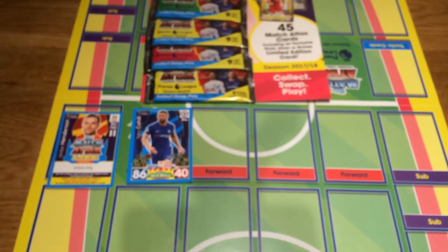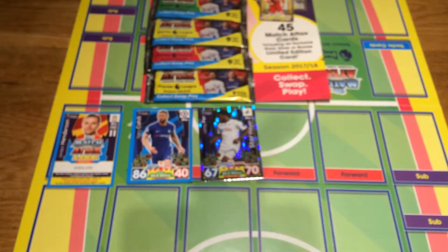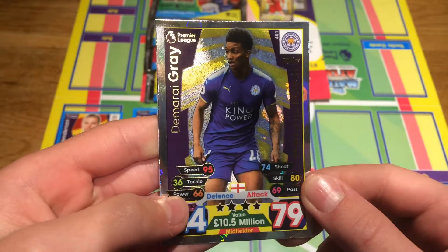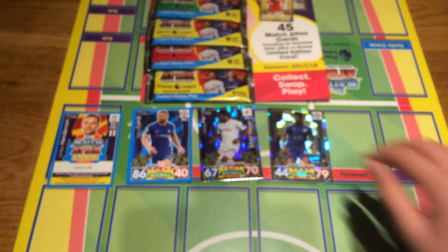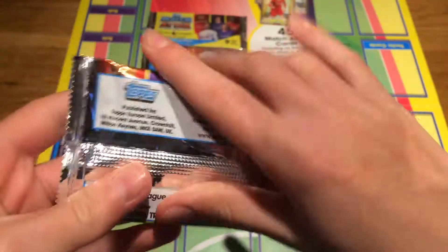Now for the shinies - first up, Swansea midfielder Leroy Fer, star player. Yes, got him loads of times - that's my fourth time getting him. And a Leicester midfielder man-of-the-match card: Demarai Gray, 44 defense, 79 attack. I think that's a trade, so not a very good pack overall - I'll give it to Ben anyway.